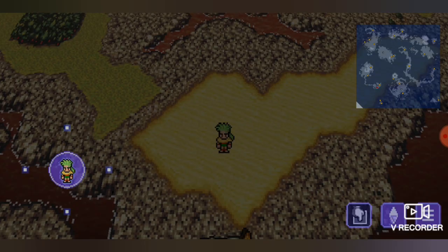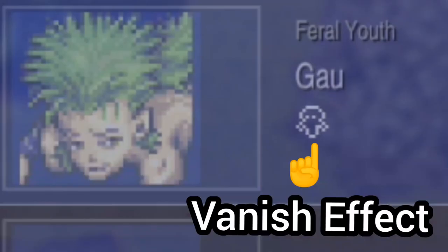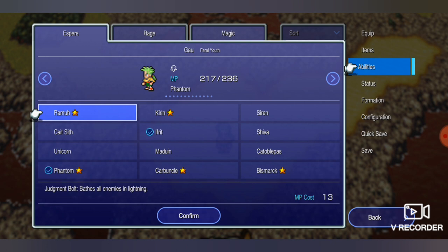Vanish will make your character impervious to physical attacks, but magic can still affect your character. Now that Vanish has been applied, the Vanish effect is on Gao. The next thing we want to do is make sure that he has the Death spell.